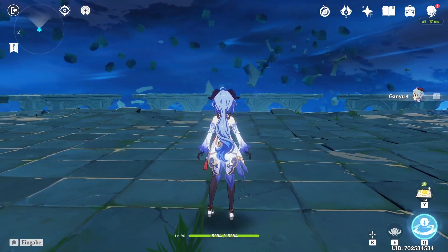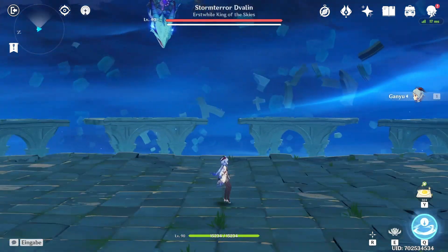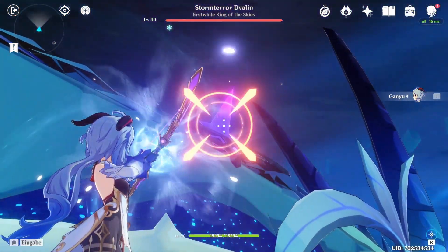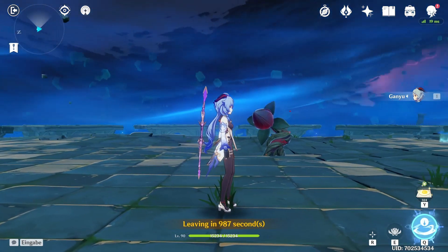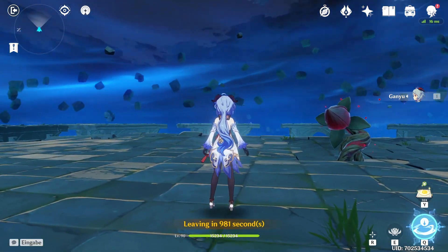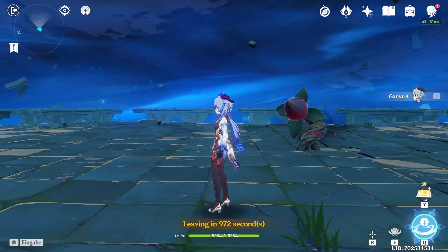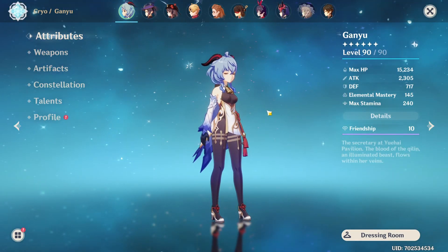For showcase purposes we're facing a level 40 Dvalin, pretty much the same setup as earlier with the alt account. We'll break his shield quickly and shoot at him and hope it crits. As you just saw, we literally did less damage with the Thundering Pulse bow on Ganyu, even though we have much better stats compared to the alt account — and that's due to how the bow works with refinement and its passive.